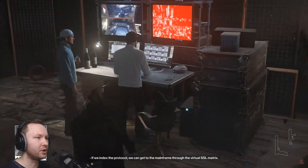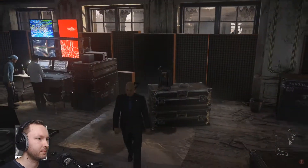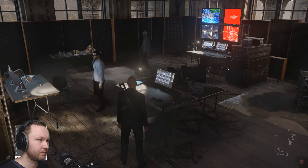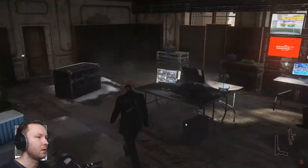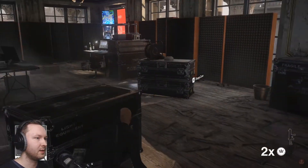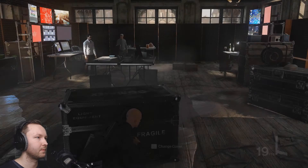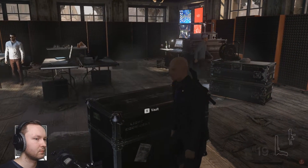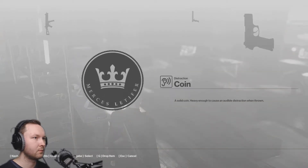The dude in the white shirt from the virtual SSL matrix is our target. Right — how do we do this? What is the best possible way of doing this? Someone should go see what that was. No problem — yeah, I didn't see anything, got nothing.